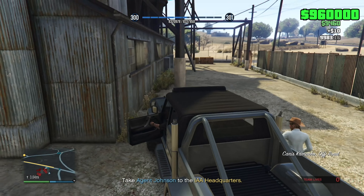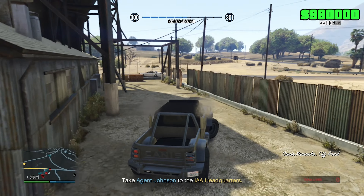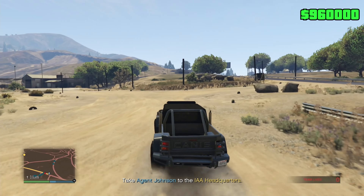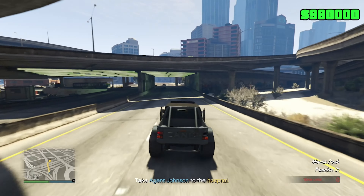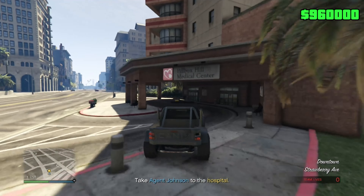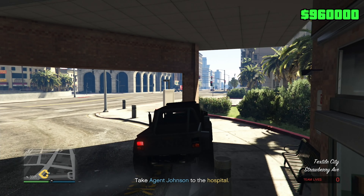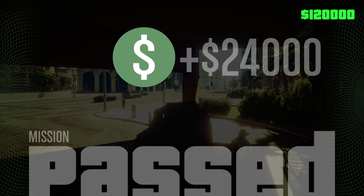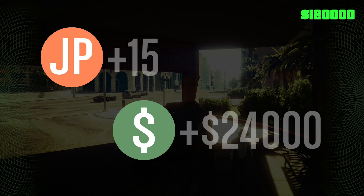I found Sarah — let me kill these people. We can get in this vehicle — get in, get in, let's get out of here! Agent Johnson's feeling a bit sick, so take her to the hospital. There we go, we finished that. I only got 24,000 for that one though.